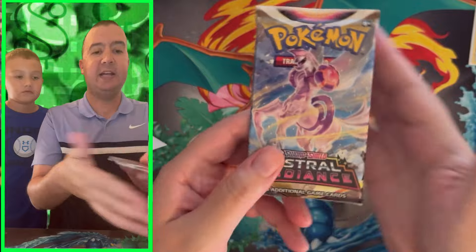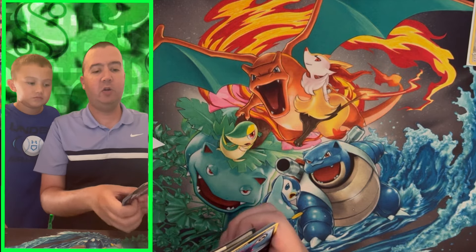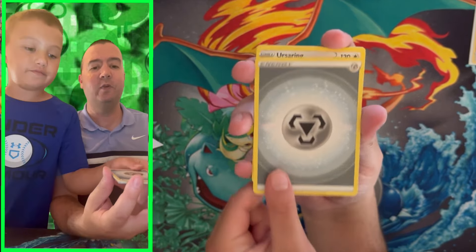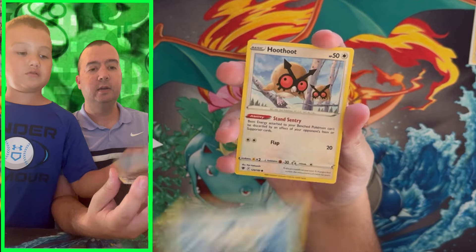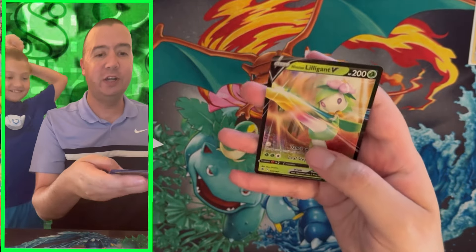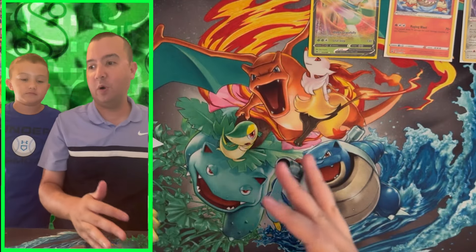Next pack, we have Astral Radiance. I underestimated Astral Radiance — it turned out to be a decent set. I want to chase the alternate art Machamp, but also that alternate art Beedrill. We saw one Electivire we almost traded for but couldn't strike a deal. We got Hisuian Quillfish, Oshawott, Hoot-Hoot, Radiant Heatran — wow! We did get a perfect pull — Hisuian Lilligant V! All three of these pulls are worth under a dollar, but we're two for two.